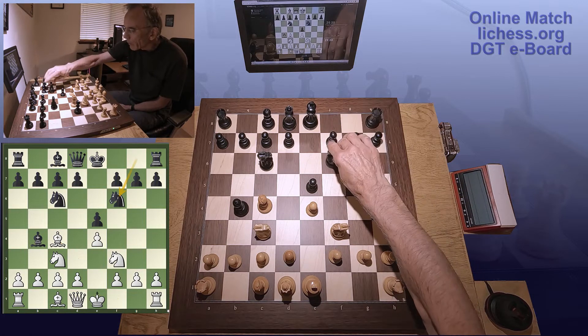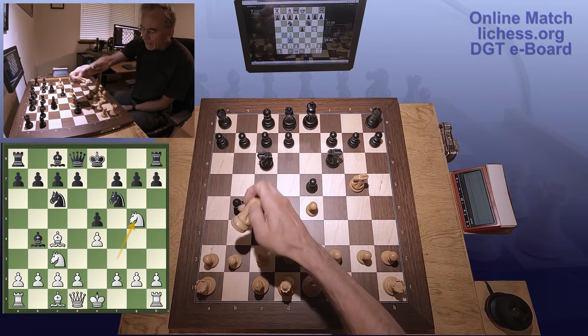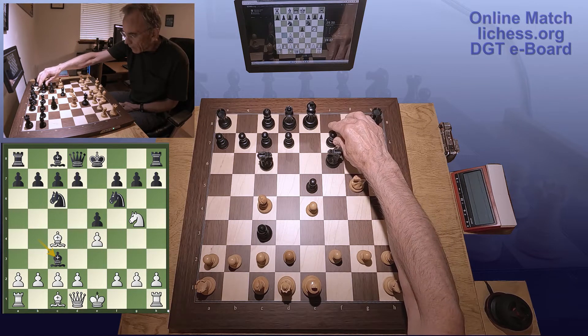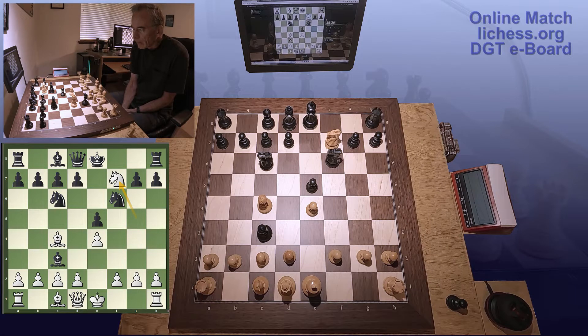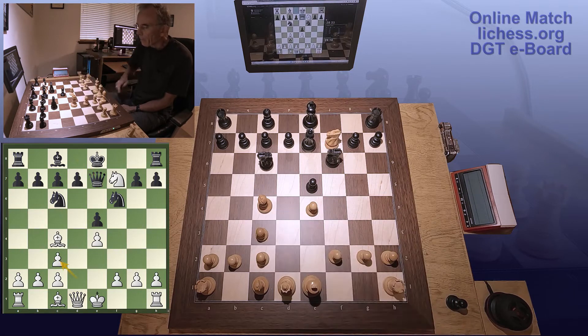Knight F6. So now I just go after it. At this point he's got some choices to make. Bishop takes C3 — that's not the one I would have made. He's got to figure out what to do with that bishop. Well, he's going to lose his queen if he tries to do anything. Queen E7 — that's an interesting move. Take out his bishop. Now he can move the rook out of there. Maybe that wasn't a good move after all.